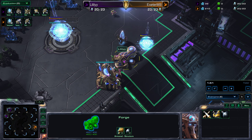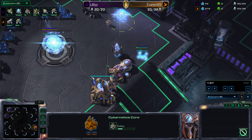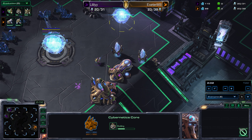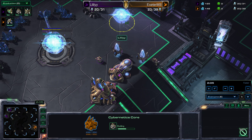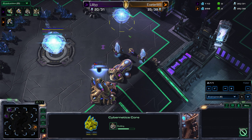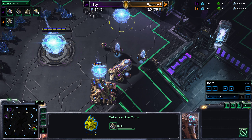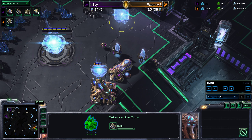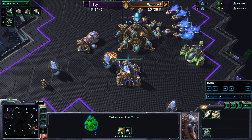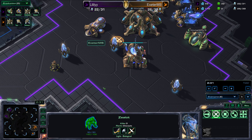To get the nexus down before you've even got a cybernetics core is pretty quick. The cybernetics core is like the first and most fundamental of the tech structures. From gateways you can build units, but until you've got a cybernetics core the only unit you can build is a zealot. The cybernetics core allows you to build other production facilities like the robotics facility for immortals and colossus, a stargate for flying units, and tech structures like the twilight council where you can get upgrades for your zealots and stalkers.